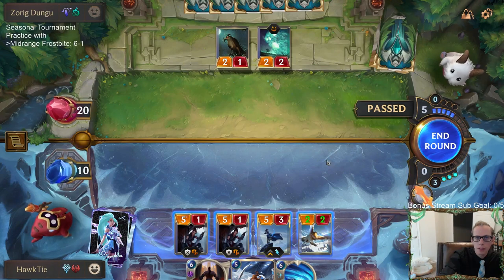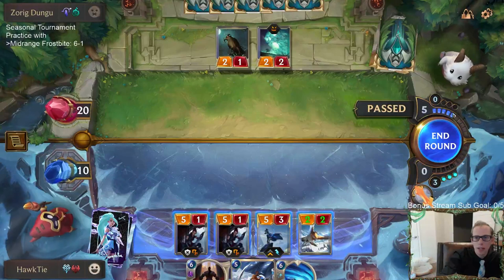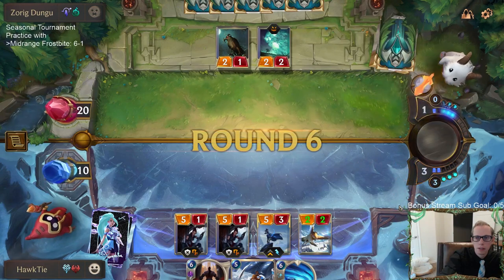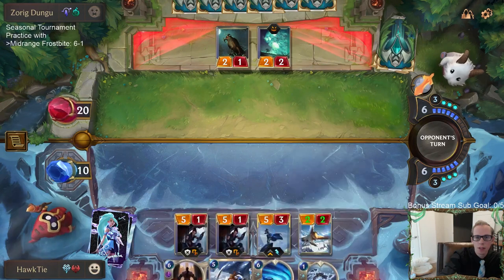It looks like they've played one Risen Mist, but this is telling me they're gonna play Risen Mist to get a surprise block on Ash — so that's what I'm thinking. Love the Brittle Steel draw — love that draw.